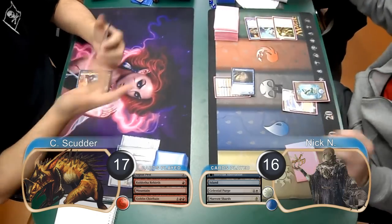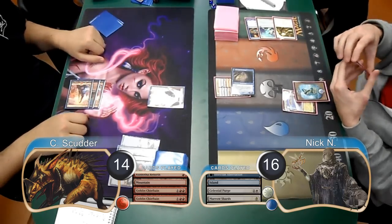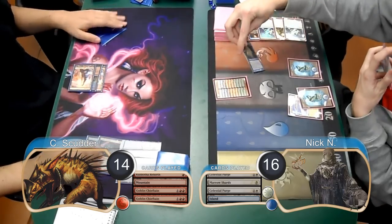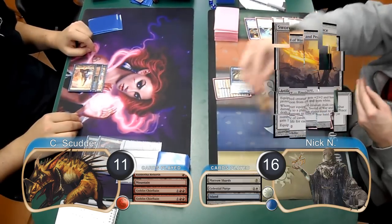Nick attacked with his Aberration again, dropping Scudder to 14. Then Scudder played another Goblin Chieftain, however it was met with a second Celestial Purge. Then Nick took Scudder to 11 with his Aberration.